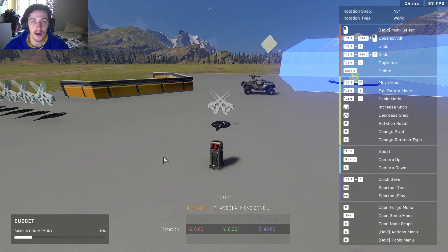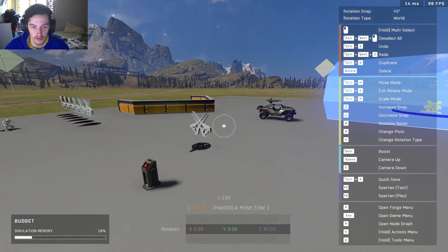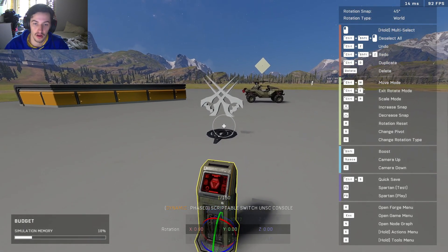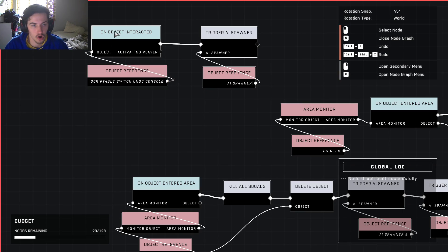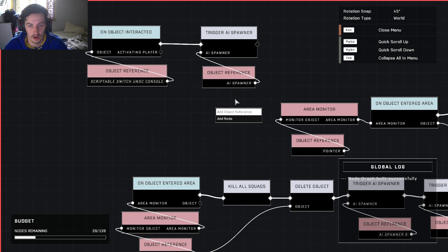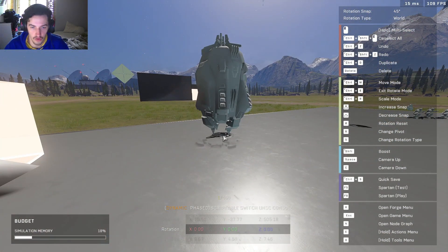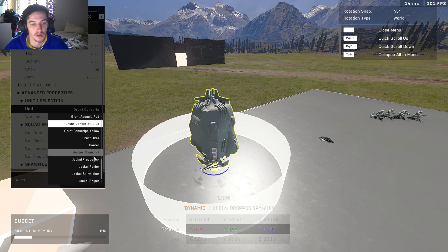I have it triggered by script, which means the AI aren't going to spawn unless something in the script tells it to based on a certain command. In this case, I have it linked to a button — when I press the button, the AI are going to spawn continuously and all follow this path. You select that as an object reference, drag it into On Object Interacted, then connect this to Trigger AI Spawner. That reference is this specific spawner. Then right-click again, add an object reference for the AI spawner. Next we have the drop pod — you can put one unit at a time inside it and you get all these options, pretty much everything except Marines.